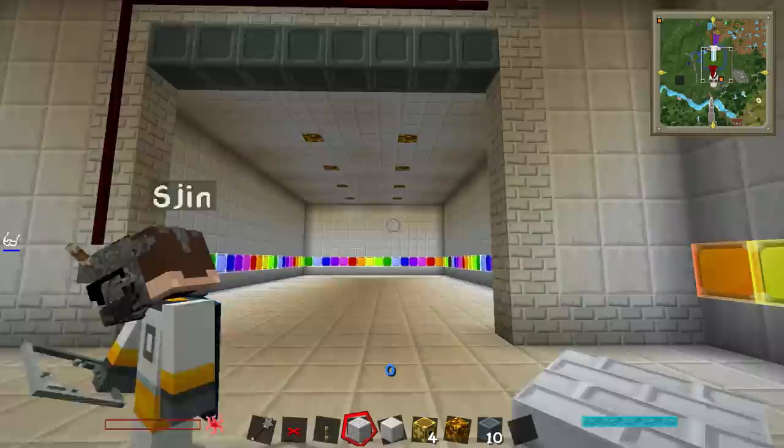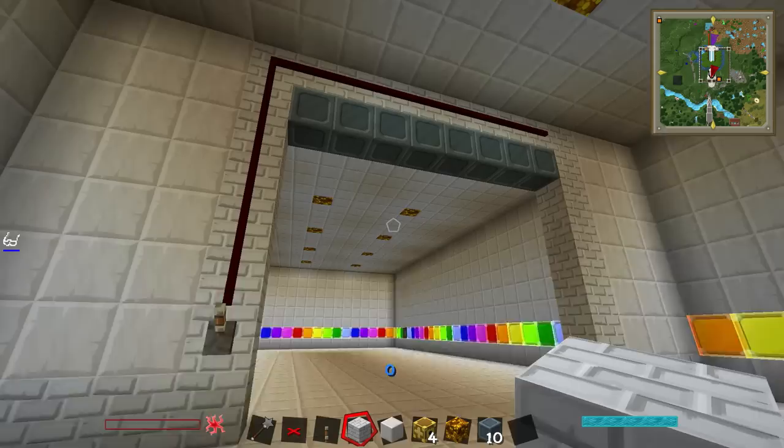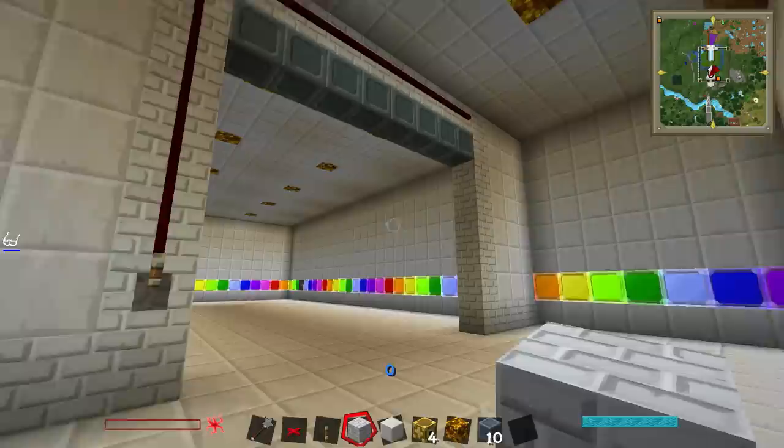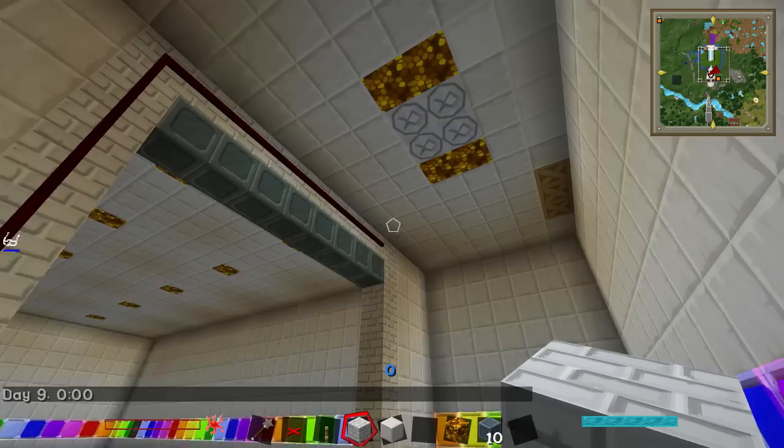I'm happy with this door but I want to hide the wiring behind some panels or something. Maybe I'll do that after — or maybe now. The wiring being on the outside is kind of cool too, I don't mind it. I need some signs and stuff. I'm just going to quickly sleep because these lights are really distracting.